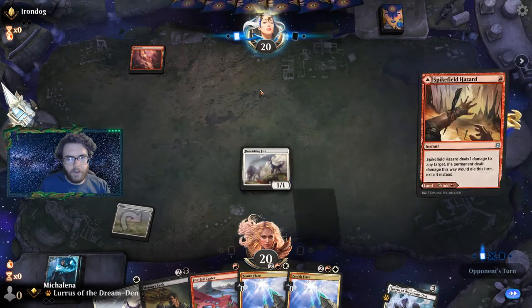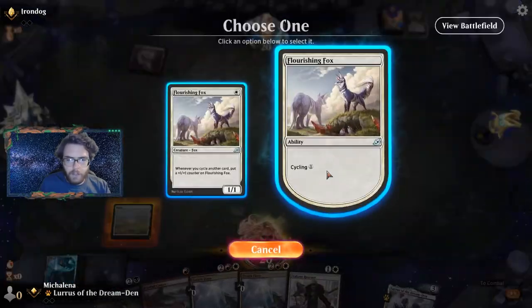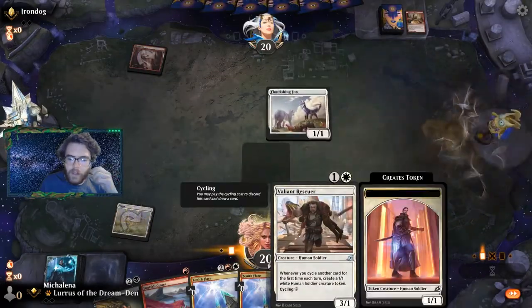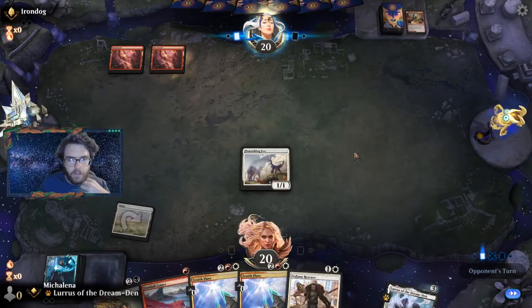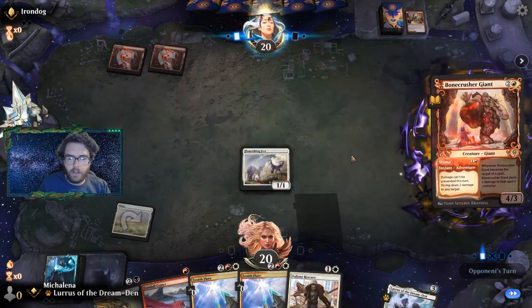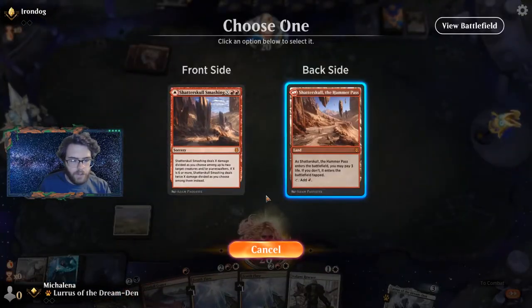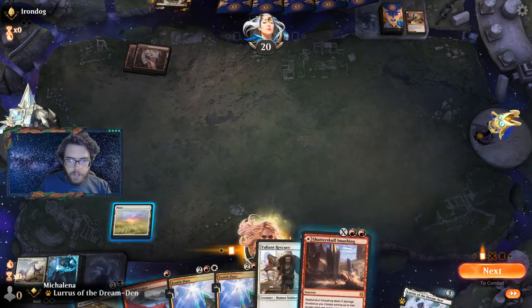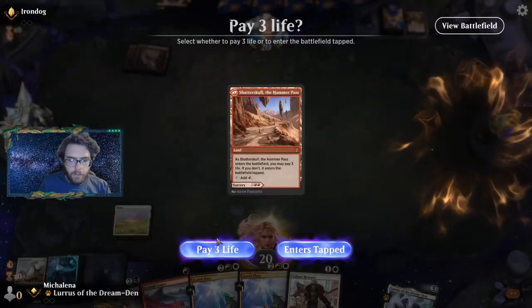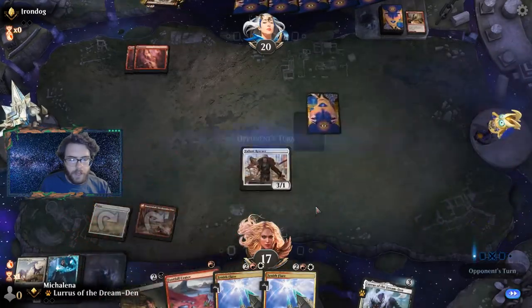All right, we got a land. We'll just play the fox again and pass. Next turn we can cycle and try to hit a land. They have another shock — well, these Zenith Flares are going to do some work. The benefit of having these lands untapped is we can play the Valiant Rescuer, which is what we want to do. Let's play the rescuer and next turn we can go cycle, cycle — which is neat.